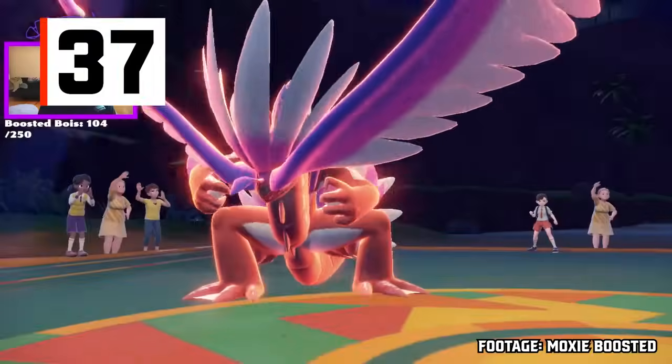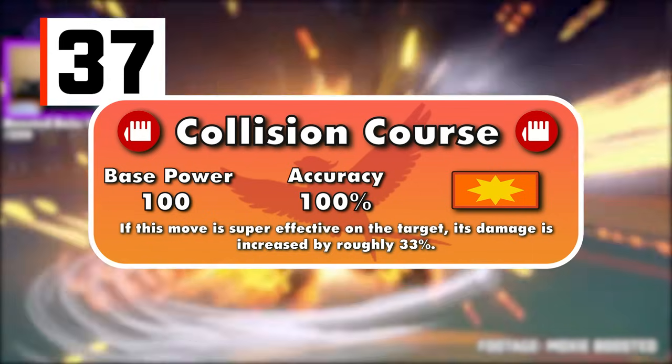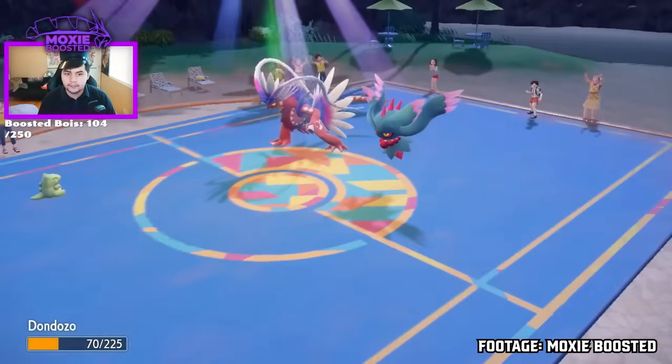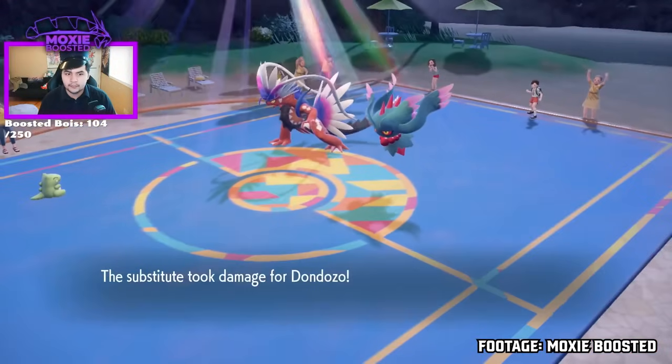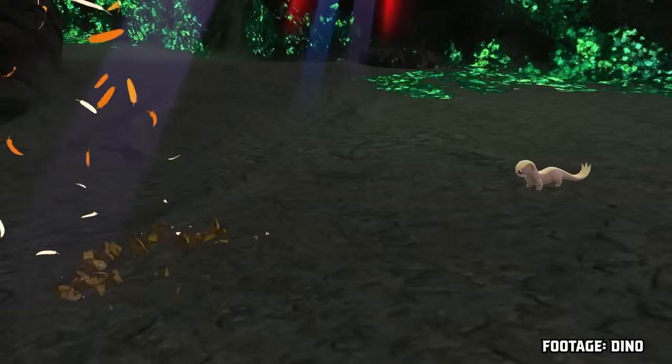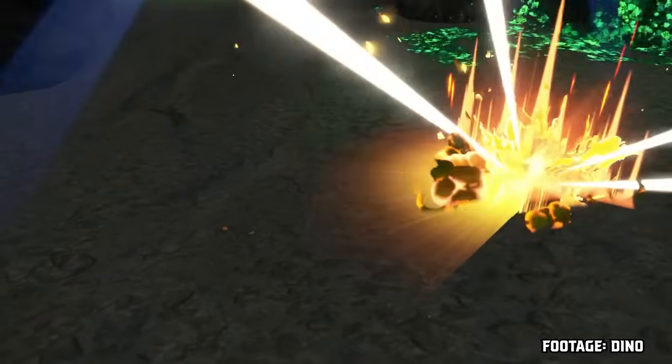The counterpart to Miraidon's Electro Drift is Koraidon's Collision Course, a Fighting-type 100-100 physical move. As a reminder, these moves deal around 33% more damage when super effective, which is appreciably more relevant for Fighting-type attacks than Electric. Five different types are weak to Fighting attacks, maximizing Collision Course's effect.